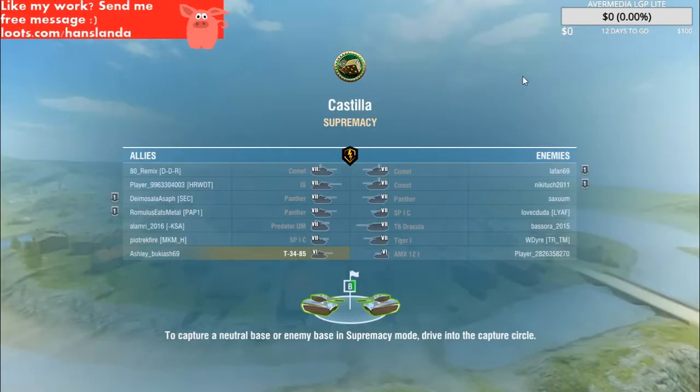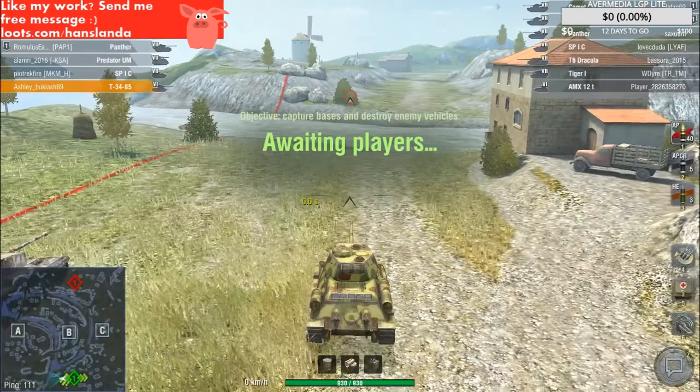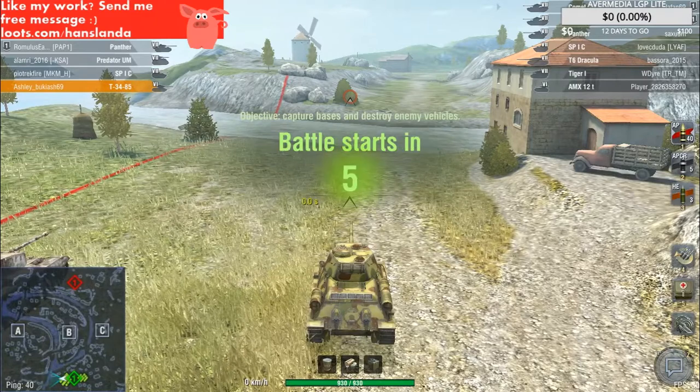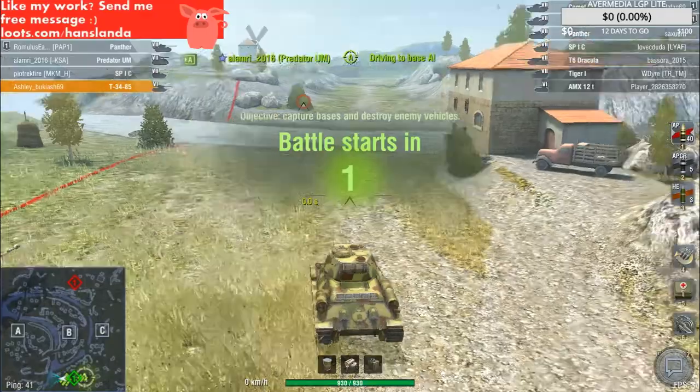Let's go! We got Super Master Mode. It's mostly tier 7, just one tier 6 MX1T and me. We got 2 Comets, Panther, SP1, Dracula — lots of quick tanks over there. We got IS, Predator — it's a bit slower setup.